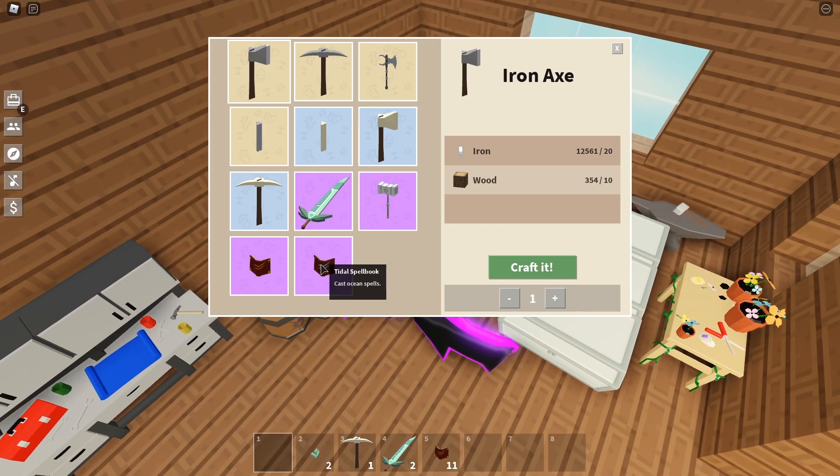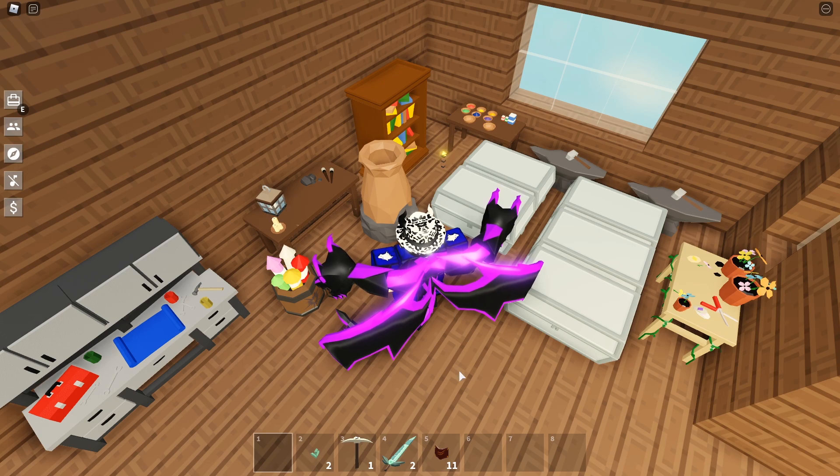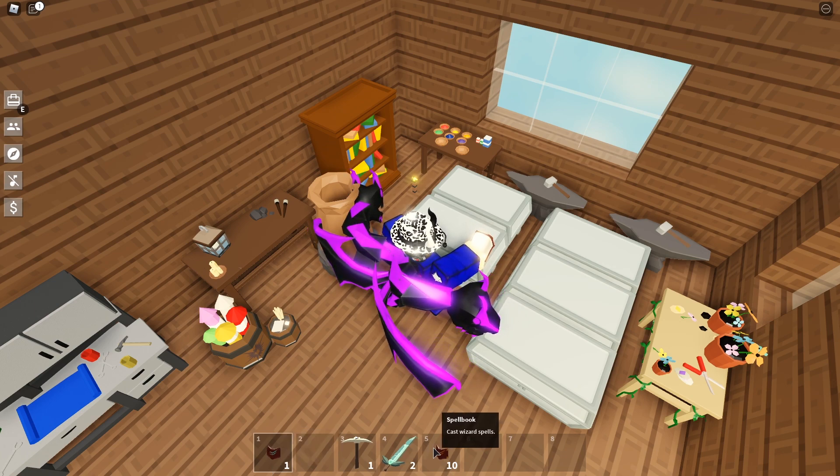Now if you go to the anvil, you can see the last slot — the Tittle Spellbook. It casts ocean spells. You need one spellbook and two crystallized aquamarine to craft the Tittle Spellbook. So you need one spellbook per Tittle Spellbook plus two crystallized aquamarine — it's pretty hard to craft. Let me go ahead and craft it right here. There we go — now we have the Tittle Spellbook. The regular spellbook casts wizard spells, while the Tittle Spellbook casts ocean spells. It's actually quite different.